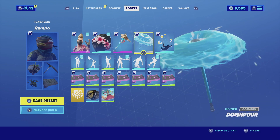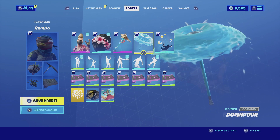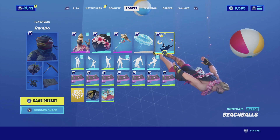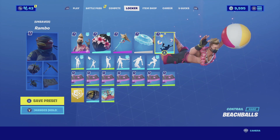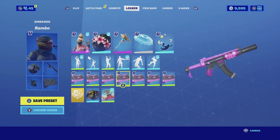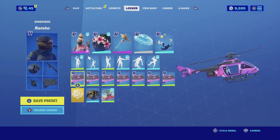For the glider I'm going with the Downpour — it's basically just a water umbrella. It looks very clean, it has the whole summer feel to it, and it matches really well with the skin. For the contrail we're going with the Beach Boss — as you descend to the battlefield it releases beach balls into the air, which has that whole summer theme. For the wrap I'm going with the Bright Blast — it has a pink and black color scheme and has a little bear on the side of the weapon, but it still matches perfectly with the color scheme.